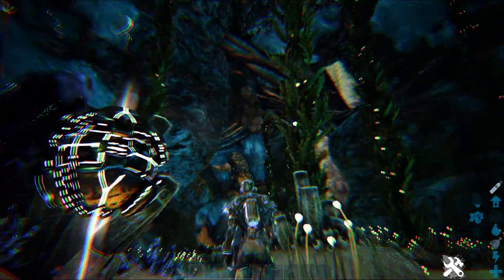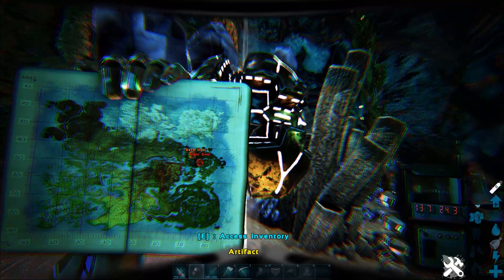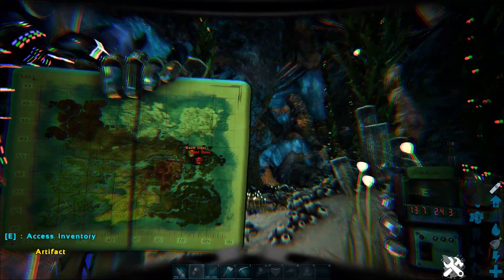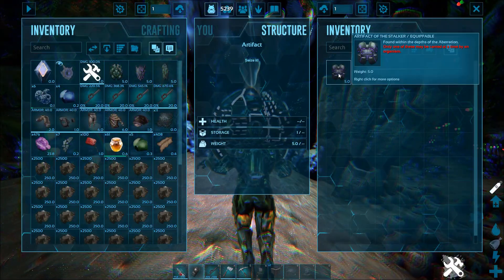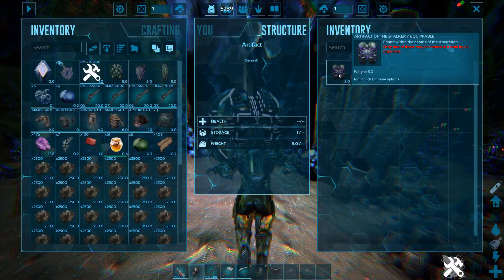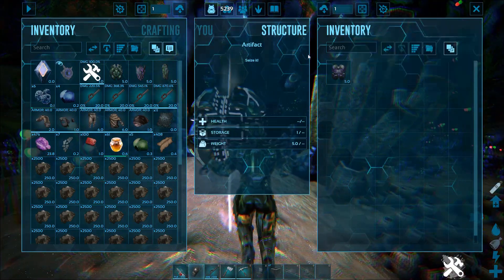It's actually pretty easy to find. If you go to the coordinates 13.7, 24.3 on your map — you can see I've got something else marked there — but it's up in the upper left corner in the ocean, just offshore. You basically just have to swim down here, there's nothing special you have to do. You just swim to it and boom, it's yours — Artifact of the Stalker.